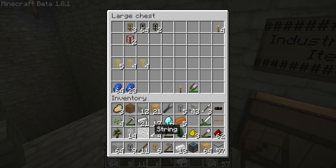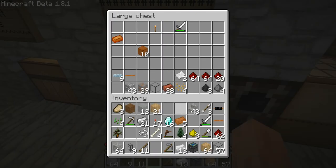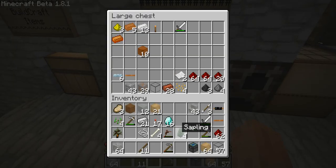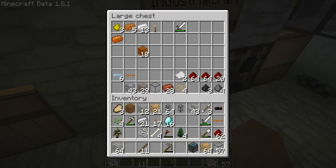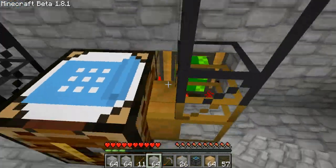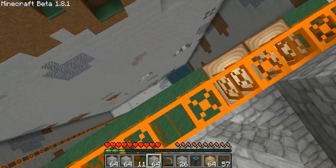Let me get my BuildCraft items put back away into their chest — my wrench, stone transport pipe, iron transport pipe. Get all this stuff put back away. This stuff is all mixed up; I need to go through and organize this — I think I'm going to do that before the next episode. Alright, that should be everything, guys. If you have any questions, send me a message, drop me a line. Thumbs up this video if you like the series, subscribe — I'm putting out one every day or every other day. If you guys want to see certain things, even if I don't know how, we'll figure it out together.